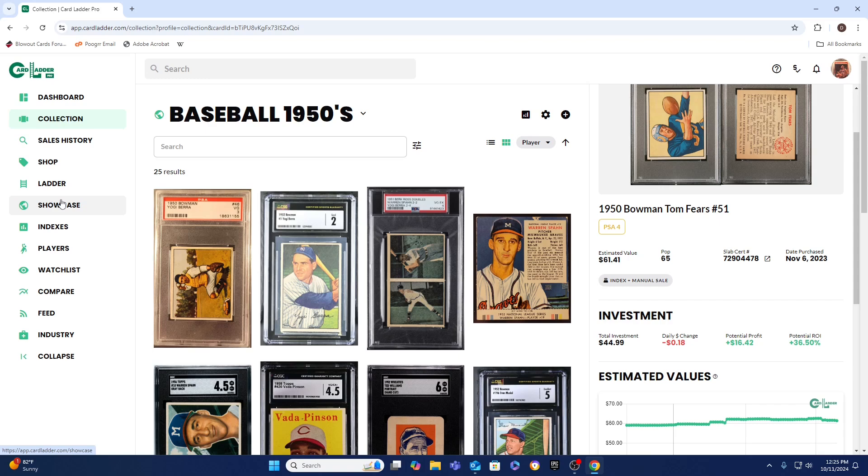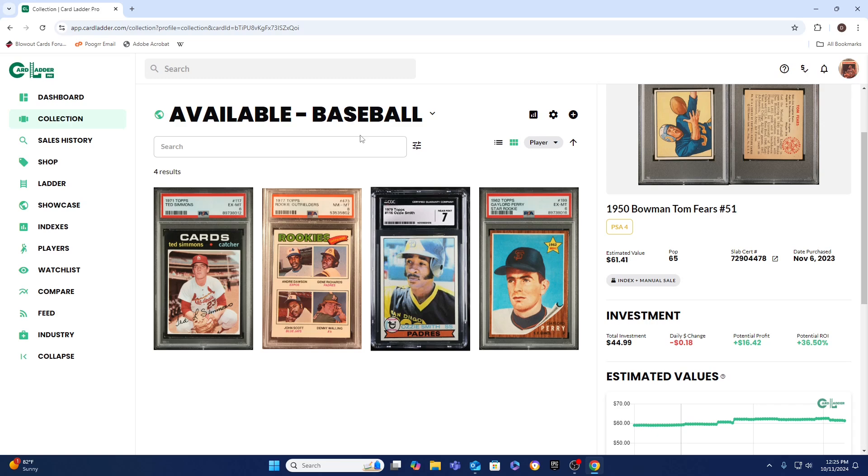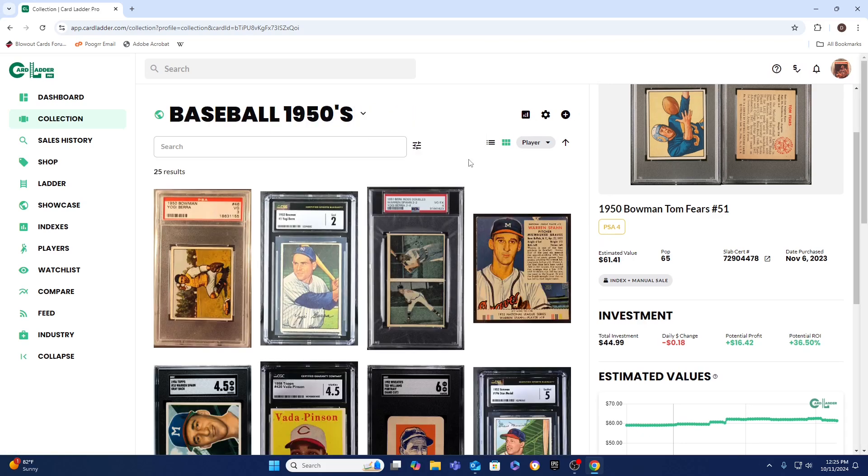Viewers can't sort the cards in the showcase, so with 25 cards you have to go through them individually. I even made a folder for cards available for trades — those are my doubles. If you have a PSA premium membership, you get Card Ladder for free, and if you do I'd recommend using it. As always, have a great day and keep on collecting.